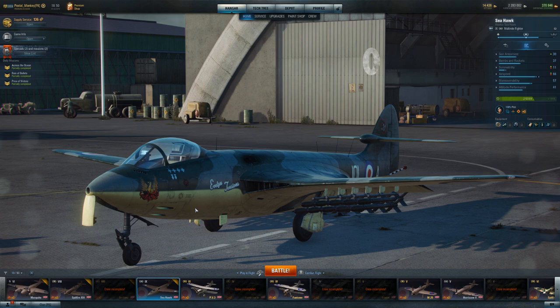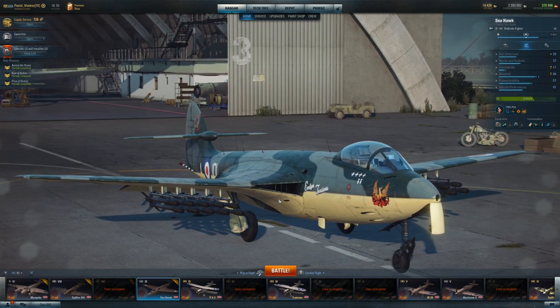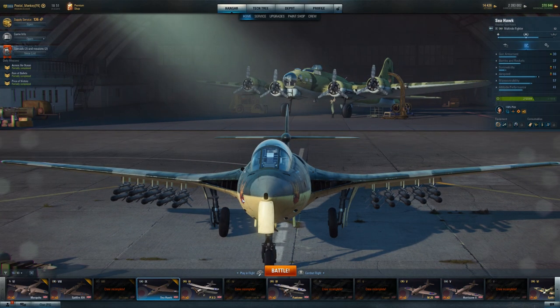What I like about this particular line is it's pretty consistent all the way down. You do lose a little bit of maneuverability at tier 9, but you certainly gain a lot of airspeed. You're going to be used to the guns on this aircraft. You do have a lot more rockets, but they're pretty low damage output rockets. Like the rest of this line, it's more about its dogfighting abilities and its guns than it is about its ground attack abilities.